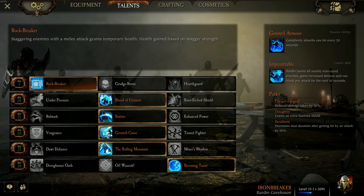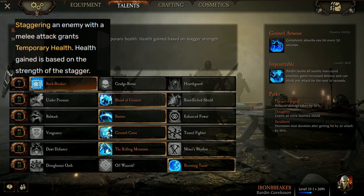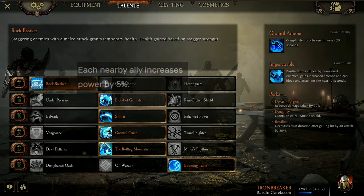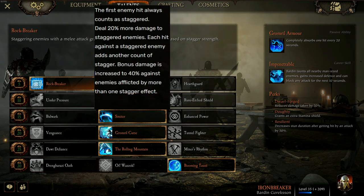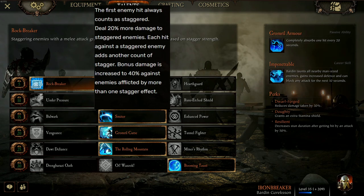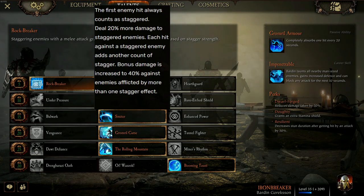On the level 5 talent line, I have gone with Rockbreaker. Staggering an enemy with a melee attack grants temporary health, and health gained is based on the strength of the stagger. For the level 10 talent, I use Blood of Grimnir — each nearby ally increases power by 5%. For level 15, I'm using Smiter. The first enemy hit always counts as staggered; deal 20% more damage to staggered enemies.